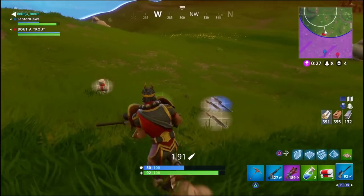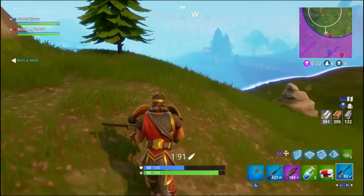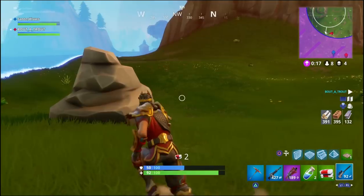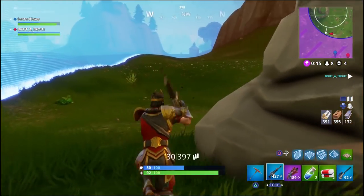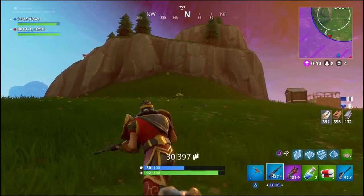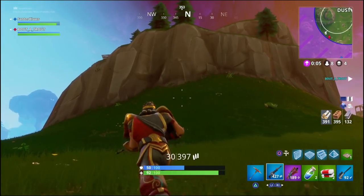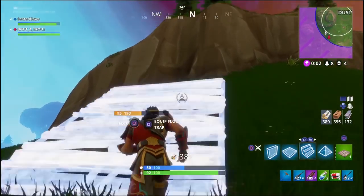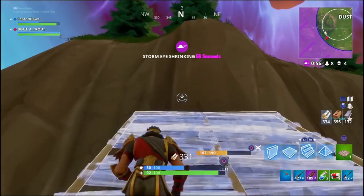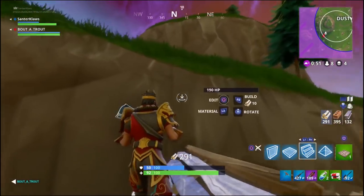It looks like we've got some master builders going on in the middle. We decide to get down and go around to get up on the hill above them. As long as we can get up on this hill, we have a direct view down into their base. We both have snipers and ARs, so we're going to be able to get easy kills from above — they're not going to be able to hide too easily.